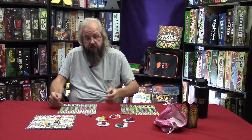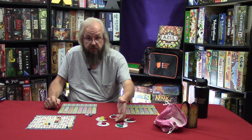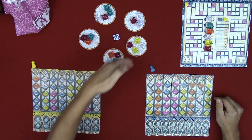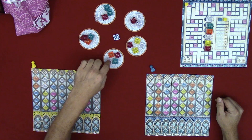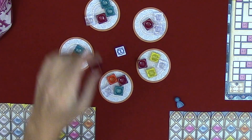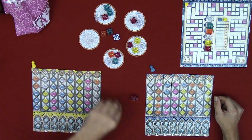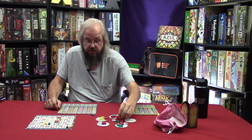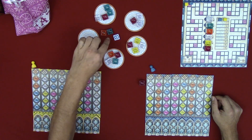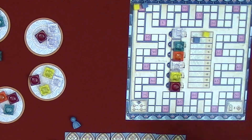On a player's turn, they can choose from either an outer factory tile or the center. When choosing an outer factory tile, the first player places the first player tile in the center, then selects all glass tiles of one color from that factory section. For example, if you want all the red, take all the red, place them near your player board, and put the rest of the tiles from that factory disc into the center. If drawing from the center, do the same — take all of one color. If you are the first player to take from the center, also take the first player marker and move down one space on the broken glass track.